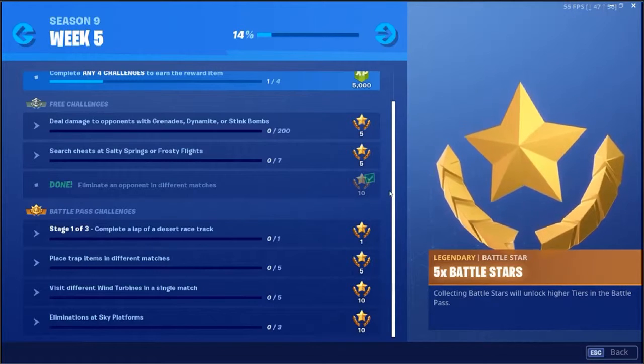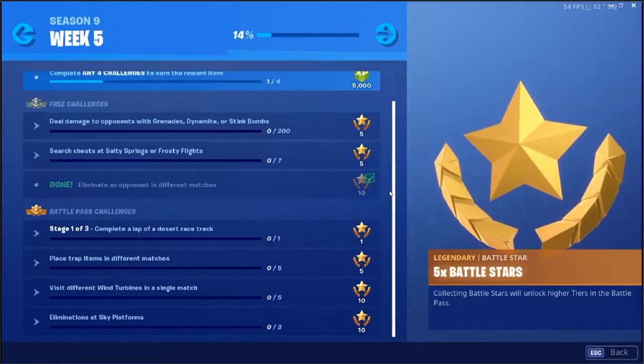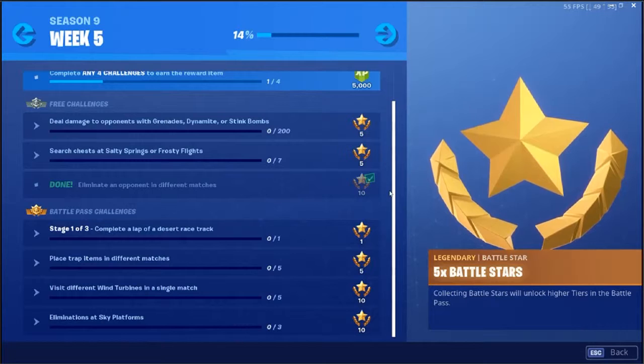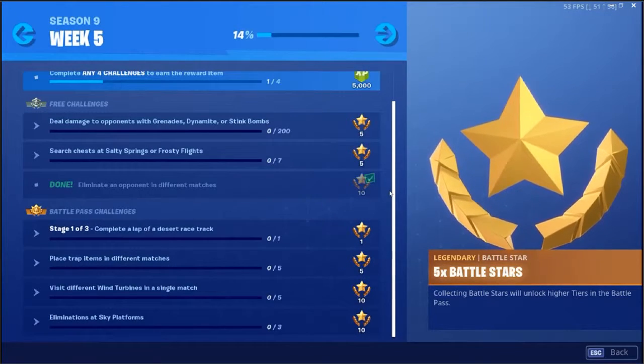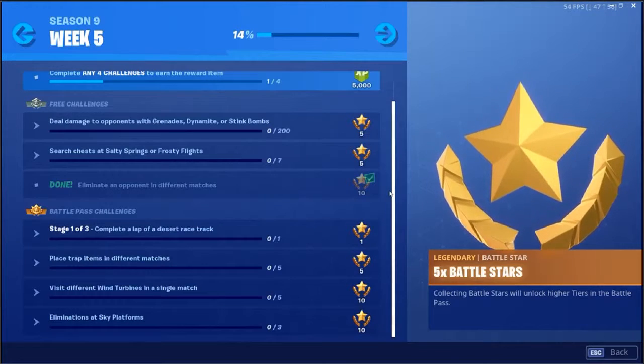First one is to deal damage to opponents with grenades, dynamite, or stink bombs — you need 200 damage there. Next, we've got seven chests in Salty Springs or Frosty Flights.